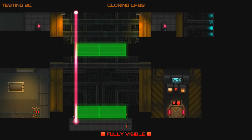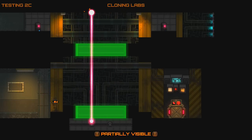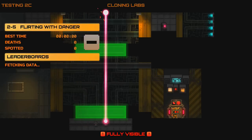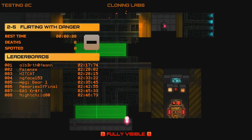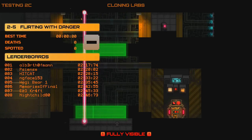That laser is stupidly quick, but I think that's where we have to be. Made it across. World 2 Level 5: Flirting with Danger. The fastest time in the world for this level is 2 minutes 17 seconds, 8th in the world is 2 minutes 46. I'm gonna guess about 4 minutes.